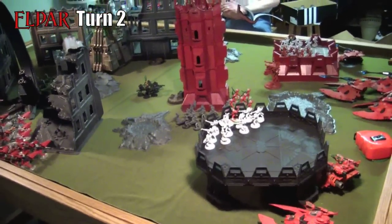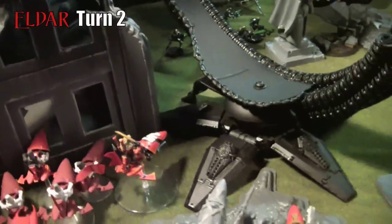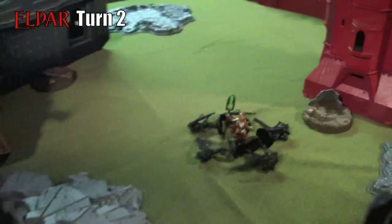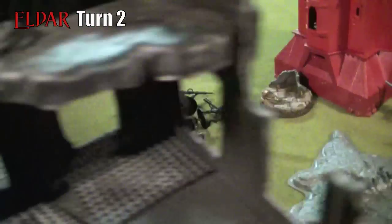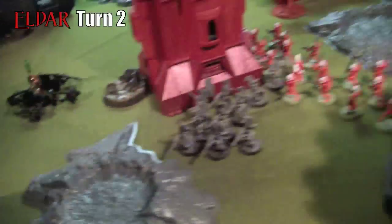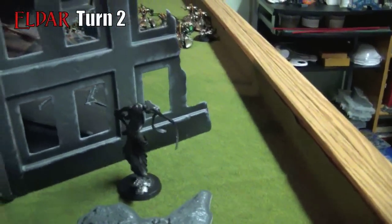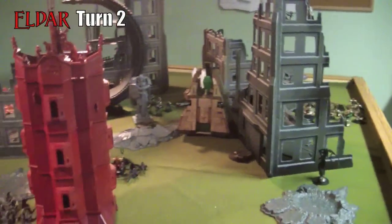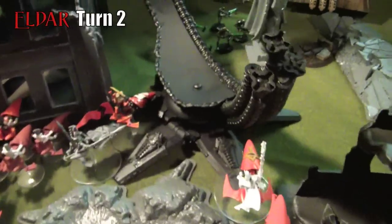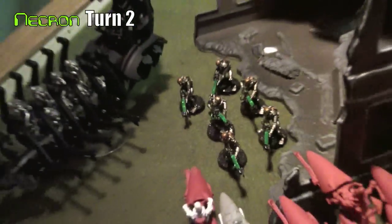The Farseers and the Autarch were going for the pylon with their singing spears and other weapons. They managed to knock down all those warriors, but because of the Ghost Ark he manages to roll for reanimation, keeping that squad potentially alive. The Sunstorm Squadron managed to wipe out all those scarabs but didn't manage to wound the C'tan Shard — I think he saved against it. The Farseers and the Autarch don't manage to do anything against the pylon.